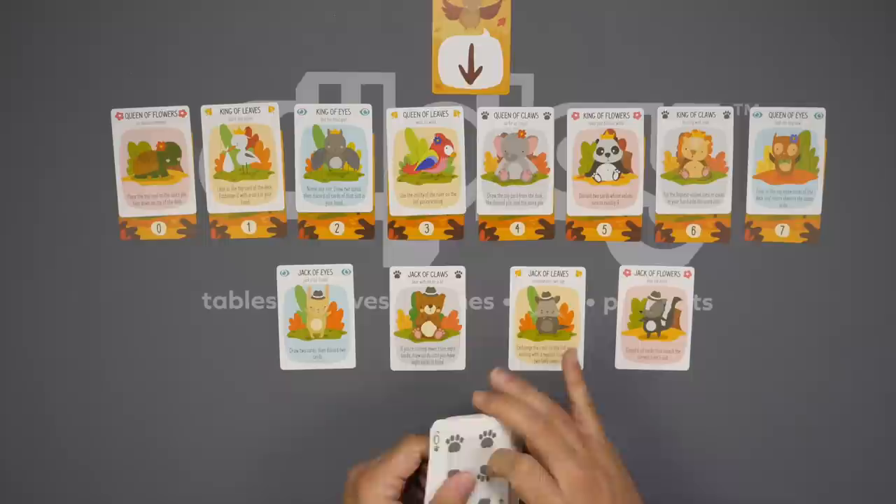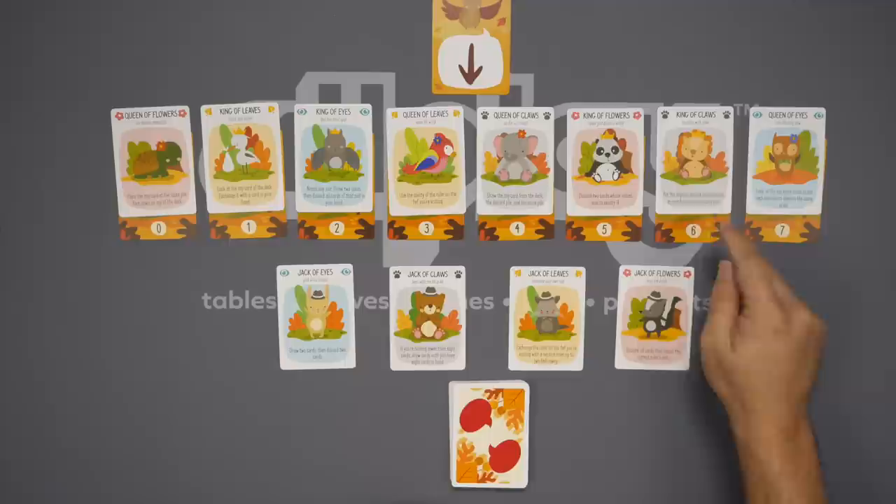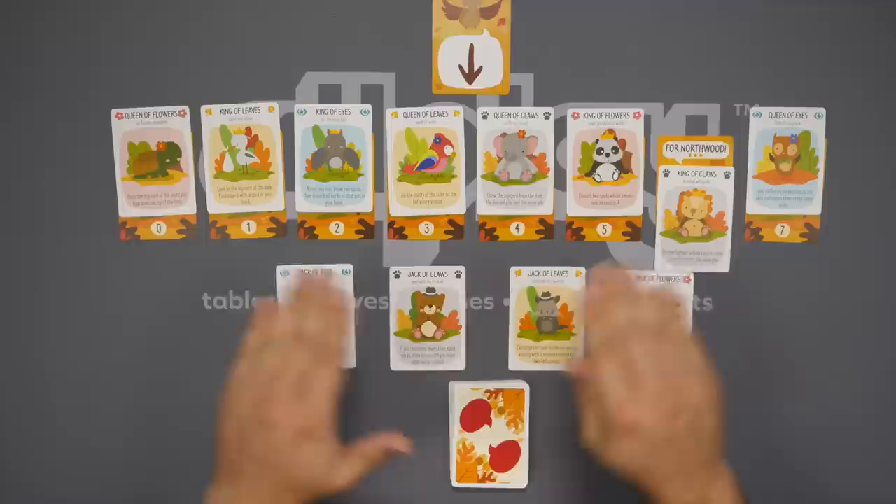Then you will shuffle up the deck of cards, which has four suits numbered one through eight, and you are ready to begin. What you are trying to do is convince these rulers to throw in with you for Northwood, and if you manage to do so, you will lower the character and earn the victory points for that character. The objective in normal mode is 16 points.